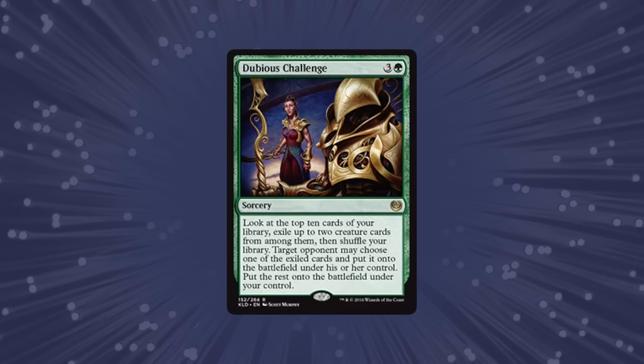Kaladesh previews keep moving along, and we start off today with Dubious Challenge, a sorcery previewed on the Loading Ready Run YouTube channel. For three and a green, you get to look at the top ten cards of your library, exile two creatures, then an opponent may choose one of those to put onto the battlefield under their control, and you can put the rest onto the battlefield under your control.